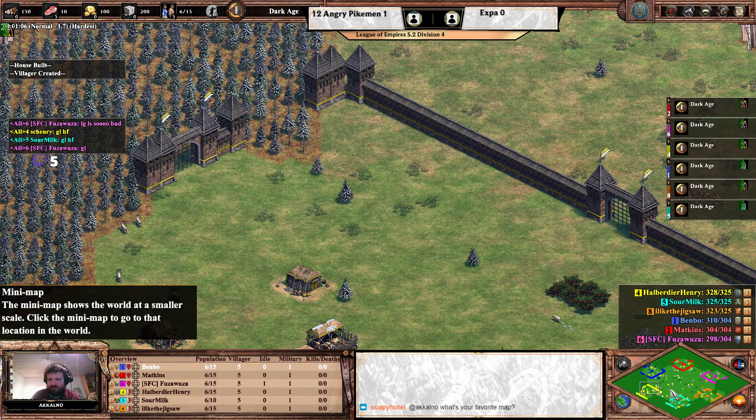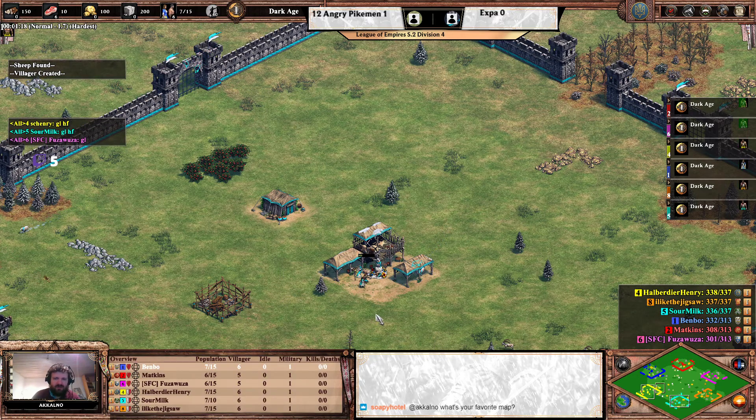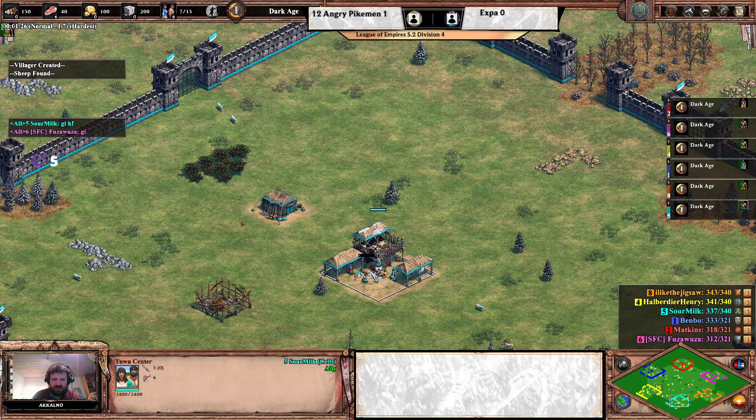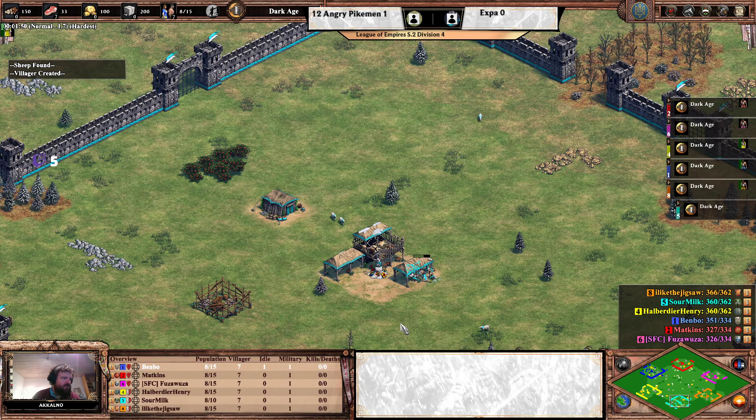Let's introduce 12 Angry Pikemen first. We have Sour Milk in the pocket this time around — they played the flank side in the previous game, but now in the pocket position as the Celts. My favorite maps tend to be the more open ones; Acropolis is very high up on my list, and open Arabia and Generations are good as well. I'm actually going to run an open-maps-only tournament starting in February.